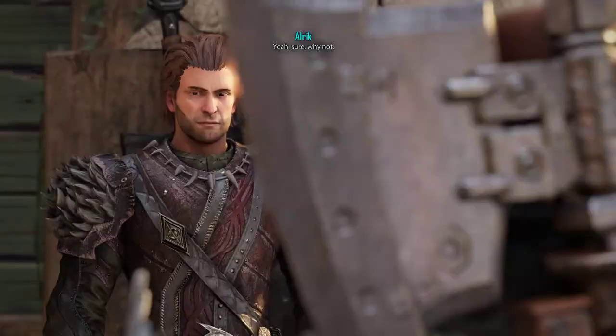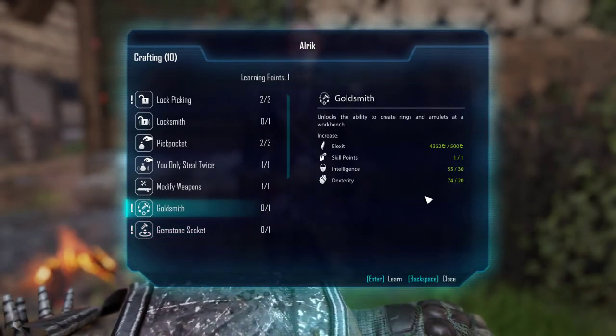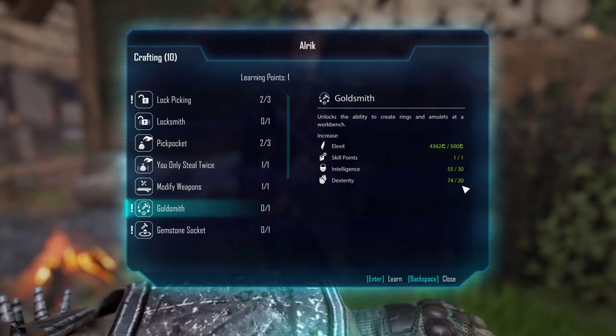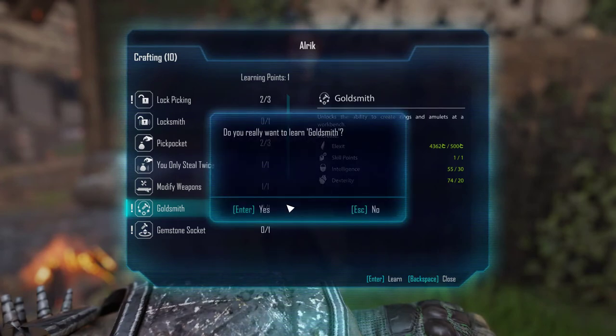First things first, you will need Goldsmithing to be able to craft it. So make sure you have 30 intelligence, 20 dexterity, 1 skill point, and 500 Elixx so you can get this.